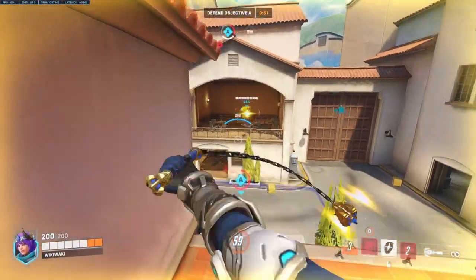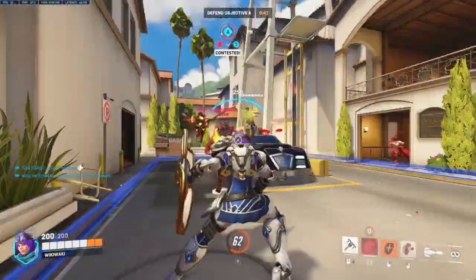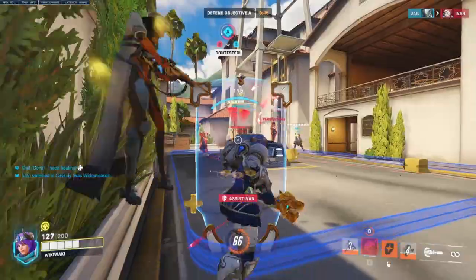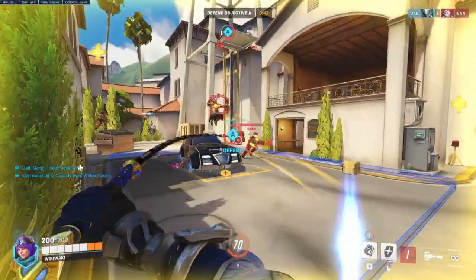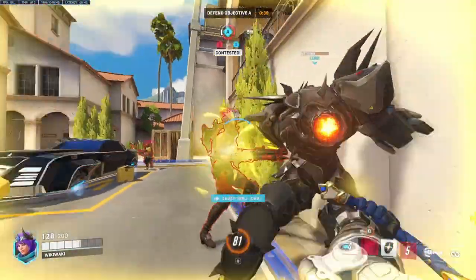Brigitte has a very strong burst combo at the moment, able to quickly kill anyone under 190 HP with a swing, swing, shield bash, whipshot combo, or anyone under 150 HP with just a swing, bash, and whipshot.